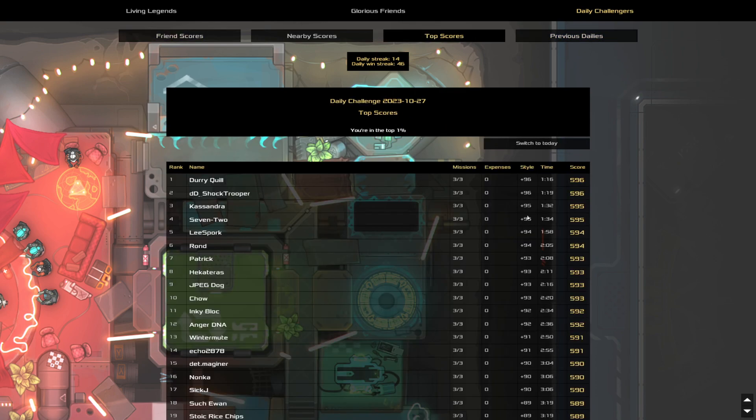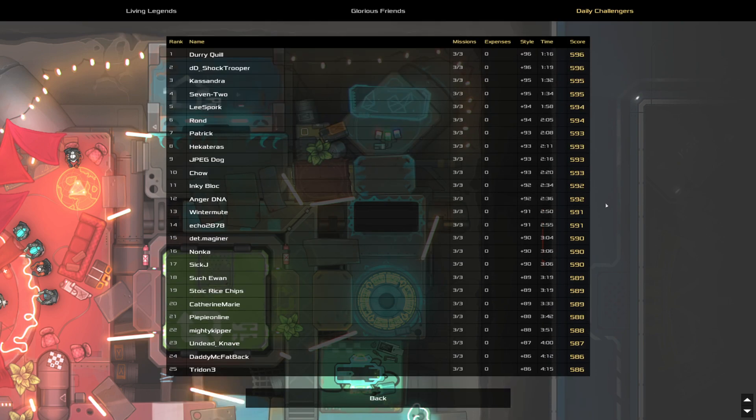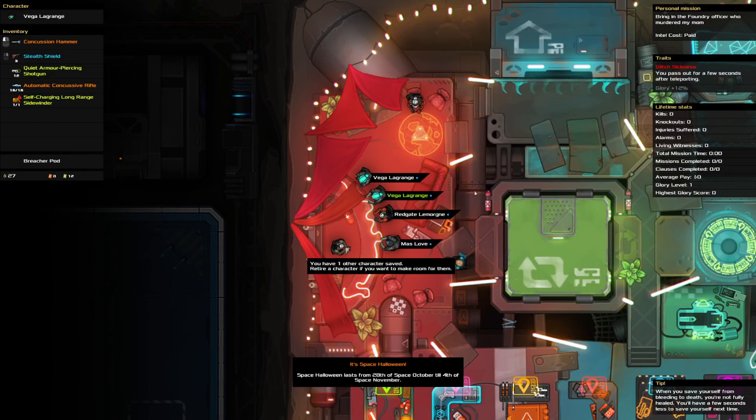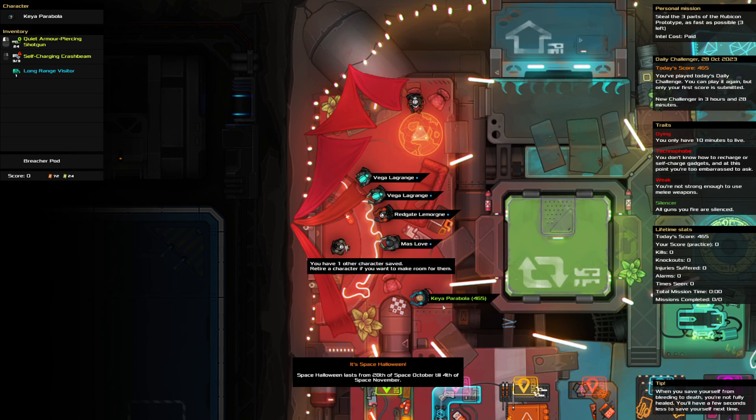We should look at yesterday's first. Yesterday we came in first with a minute and 16 seconds. This normally doesn't have this background — it's normally space. That's why things look so different. Yesterday I had a minute and 16 seconds with 5.96 for first place. We have DD Shock Trooper coming in second, Cassandra in third, 7-2 in fourth, and Lee Spork in fifth place making up the top five. Good job, everybody. That is all for today's Saturday challenge and beginning of Space Halloween. Being a skeleton didn't actually matter, but it's the thought that counts.